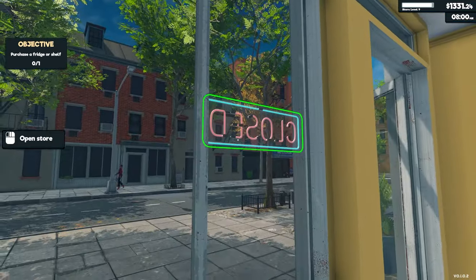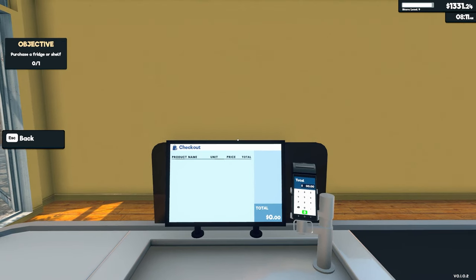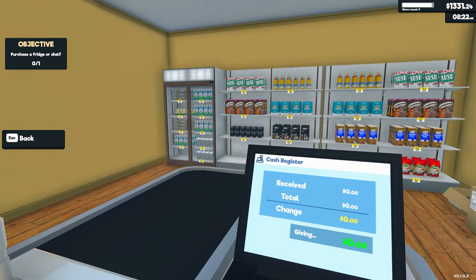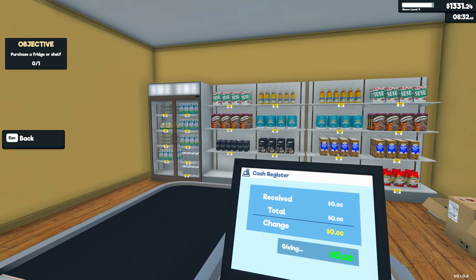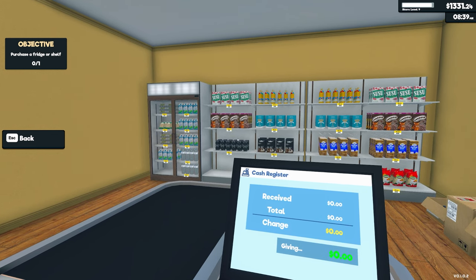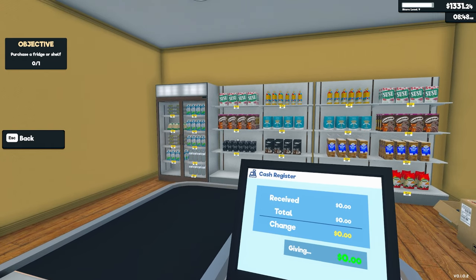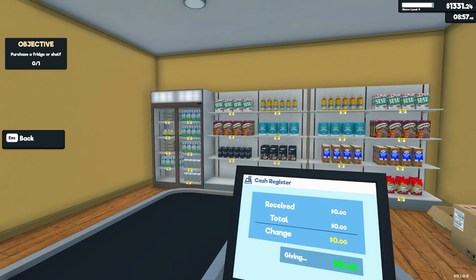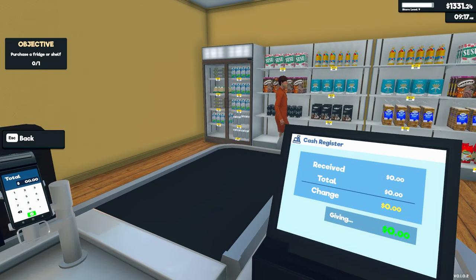Let's open up the store. As soon as we hit level 10 we're going to hire a cashier — that's going to be awesome. You can sit here and gaze at your stock and see where you might be low. I've got double cereal, double sugar, double oil, double bread — everything doubled up. Here we go, first customer!